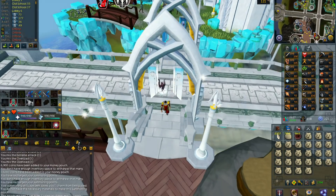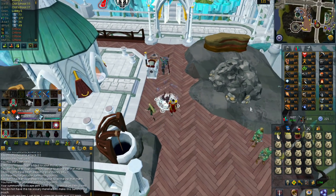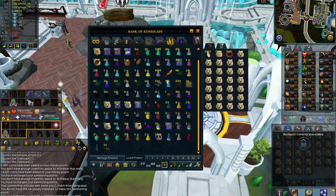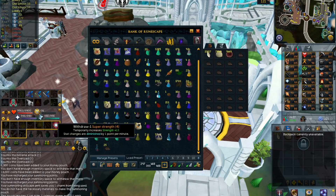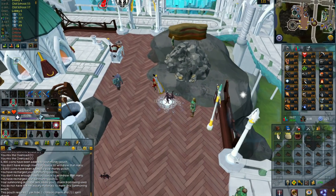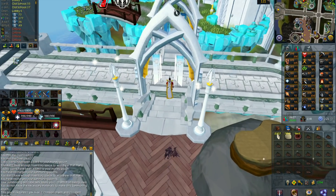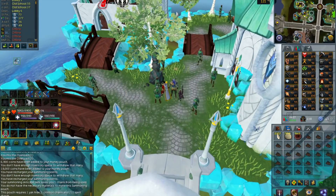You can actually get to 99 in probably six or seven hours if you are all prepared and have all your Charms and everything. Definitely plan it out if you are going to get this 99, because everything will be pretty expensive during double XP weekend. If you haven't already bought all your supplies, definitely do that now, because it is getting really close to double XP weekend.